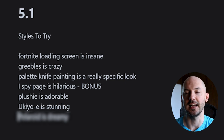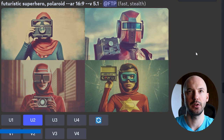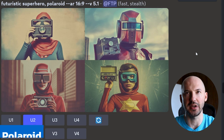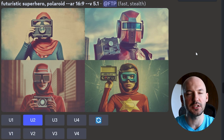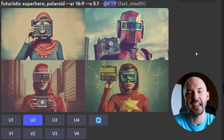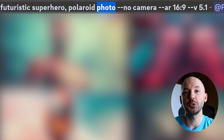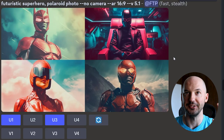The sixth and final style I think you should try: Polaroid is dreamy. Here's the superhero — the style and look of the pictures are great, but they're holding cameras. When you prompt the camera, even though it's Polaroid and it should know you're looking for that vintage vibe, it still might bring the camera into the frame — and that's something we want to avoid. So we're going to negative prompt out the camera. We can also try adding photo into the prompt: Polaroid photo, dash dash no camera. And this is what we get.